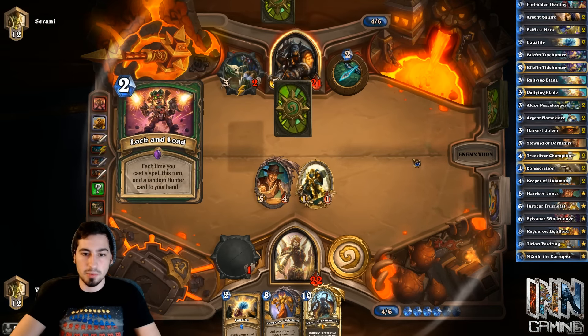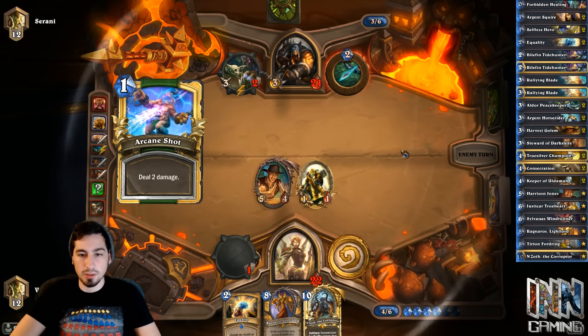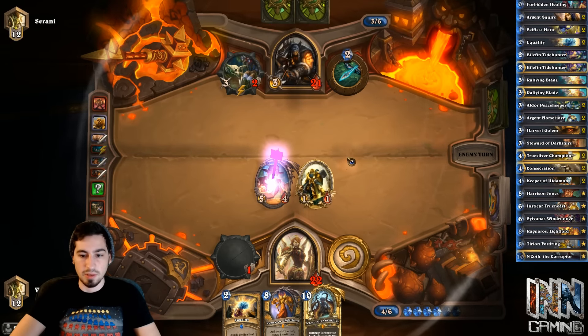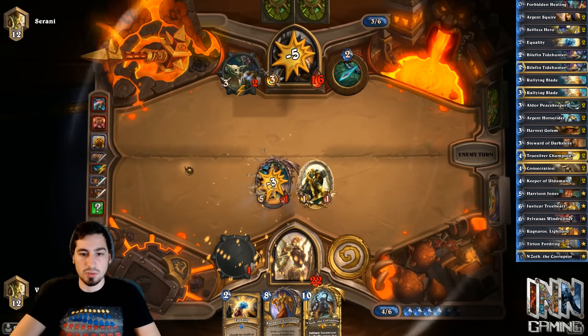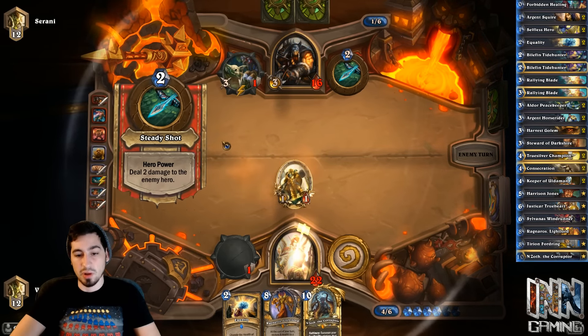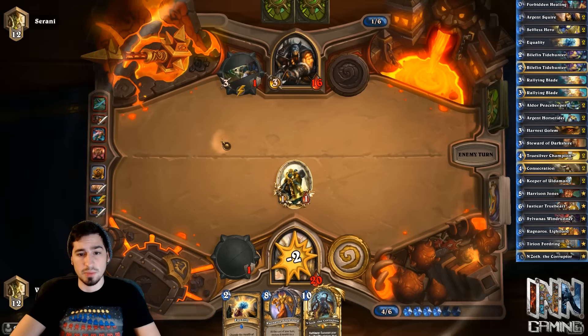Still not really enough to deal with this Harrison unless he wants to swing his weapon into it. And then hopefully we can draw into either any of our 5, 6, or 7 drops in the deck. I don't think there's any 7-drops, but we definitely have a lot of 6-drops that we can draw into.